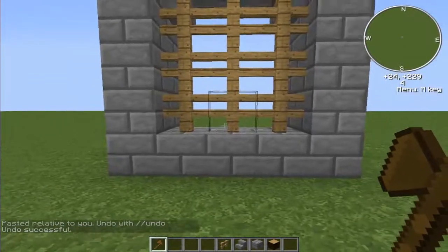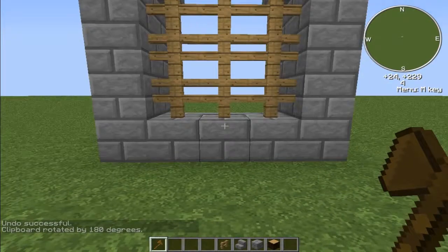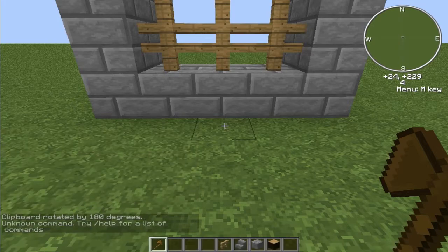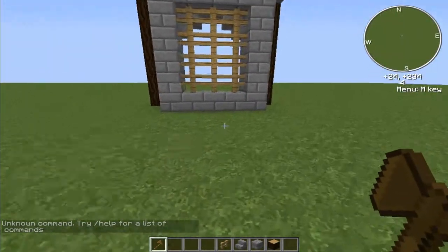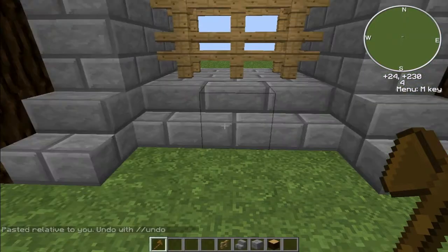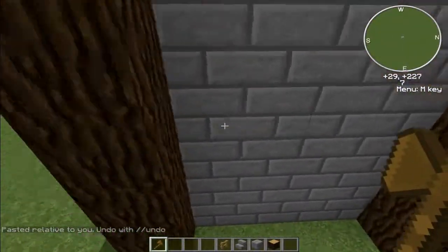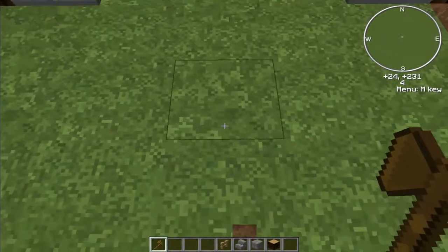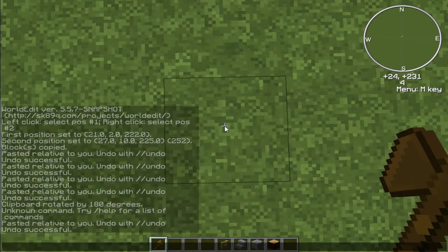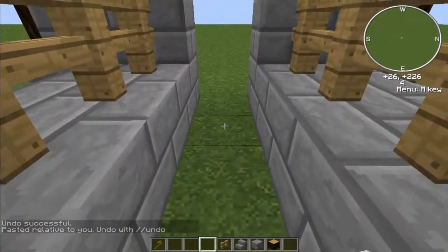I need to rotate it. It's T slash slash rotate 180 degrees, because this is now facing the other side. Then do T slash slash paste. Did it wrong — probably typed it wrong. Here we have it. I think I need to be here — a lot of T slash slash commands.